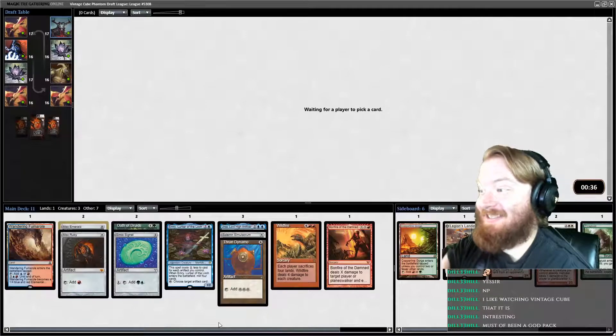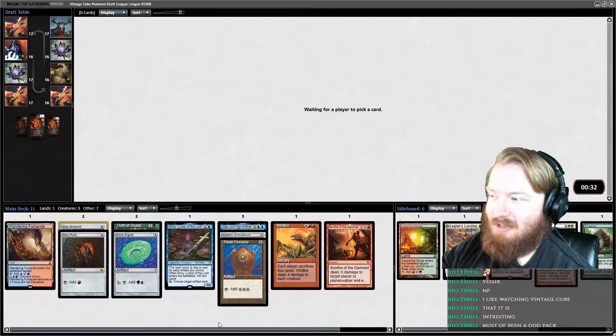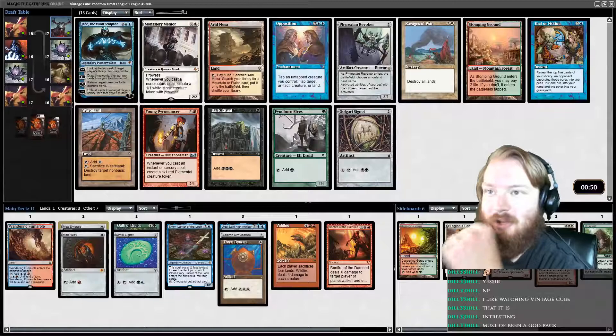It must have been a God pack. Unless you open two Moxes and one of them is on color and one is not, the only times I can see someone picking something over a Mox are occasionally Sol Ring or Mana Crypt, which might be powerful enough depending on what deck you're playing.